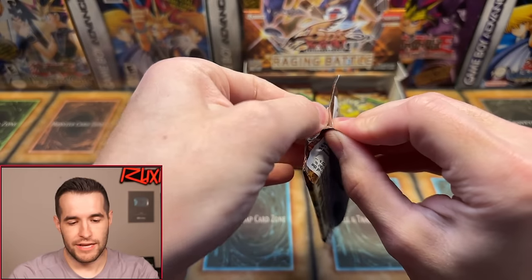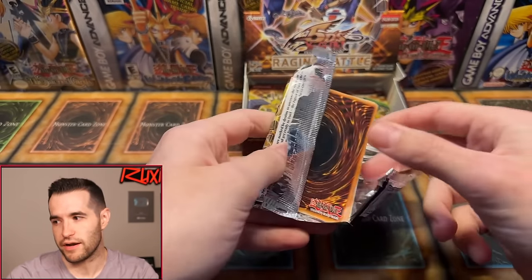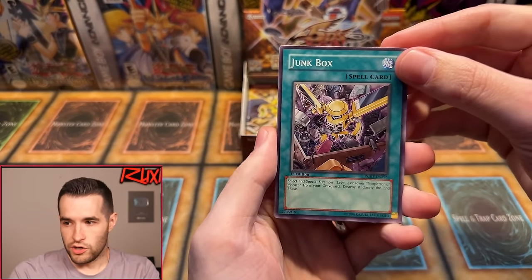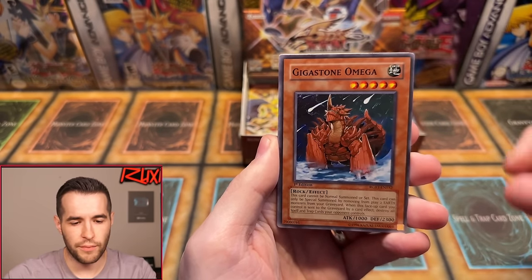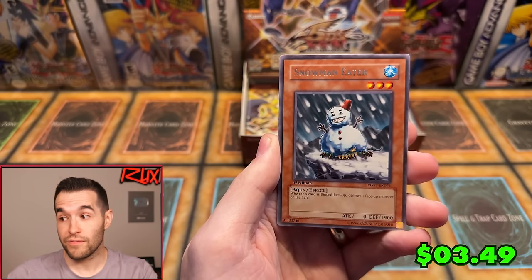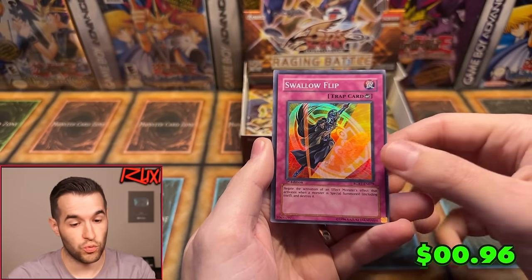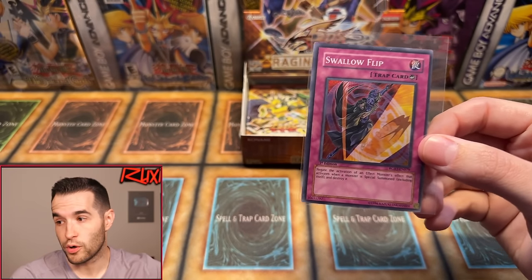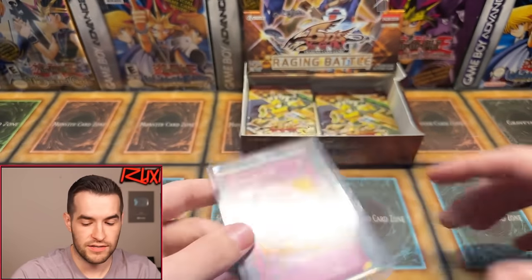So the upside-down theory means nothing — it worked both ways. Wiseguy, you hit something! Pack sixteen — here comes the Ulti Trident Dragon or ghost Power Tool. If we get one of those, it's a very successful box. Junk Box, Thorn of Malice, Black Whirlwind, Kwakimiru Doom, Attack of the Corner Rat, Gigastone Omega, Tuner Capture, Snowman Eater — I think that's the best rare in the set. And a Swallow Flip — another foil! That's five. We have four supers, one ultra — we should get bangers the rest of the way.